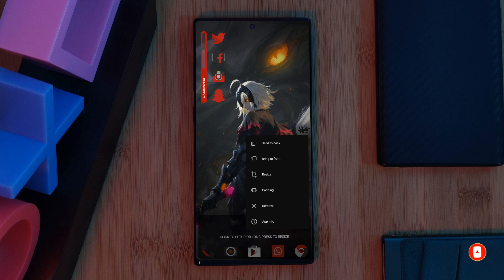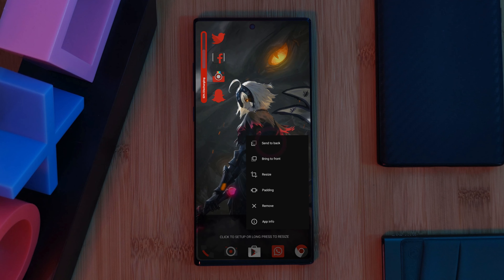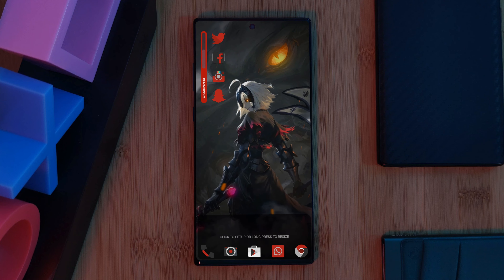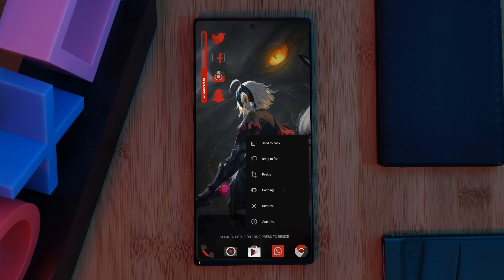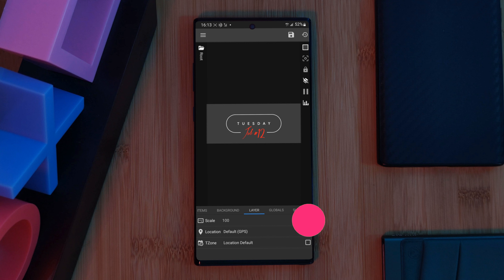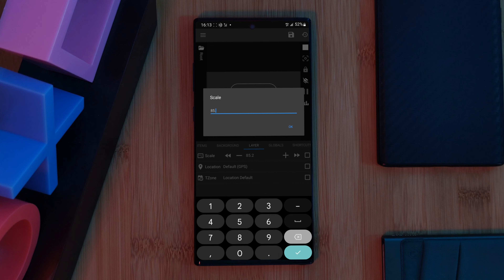Now for the second widget of the setup, located at the bottom of our screen — this bold date indicator straight from the Rainbow Pack, widget 52. Let's start once more by loading in a KWGT layout to our home screen and resizing it. Just like we did with the first widget, make sure to long press it and select the option to send it to the back, placing it behind our app icons. Additionally, I'm also going to toggle on the padding option.